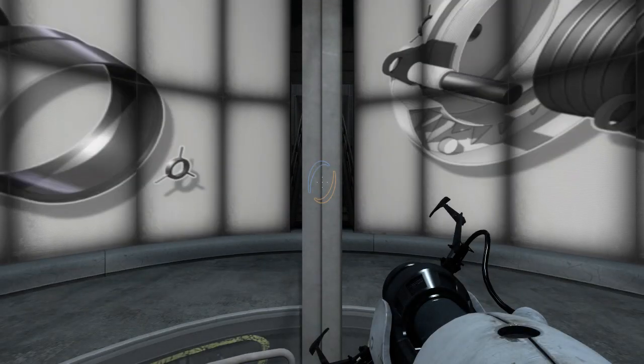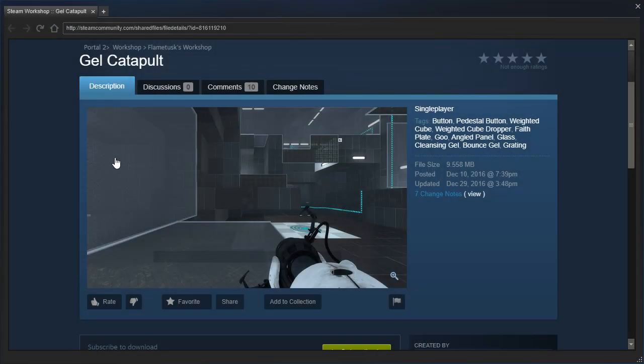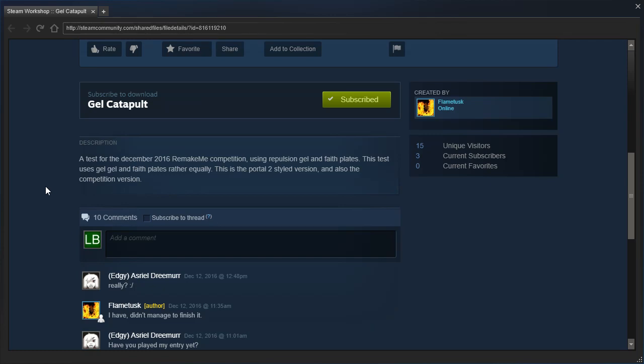Hey guys, I'm LB, and let's check out Gel Catapult by Flametusk — a test for the December 2016 Remake Me competition using Repulsion Gel and Face Plates.